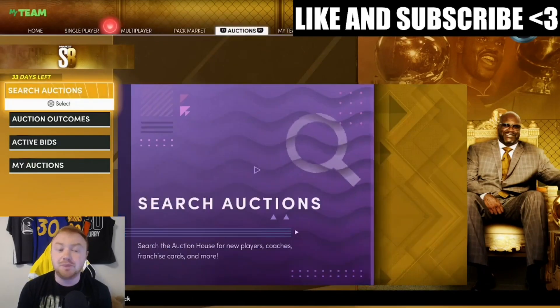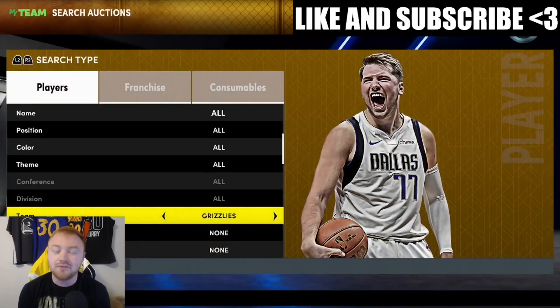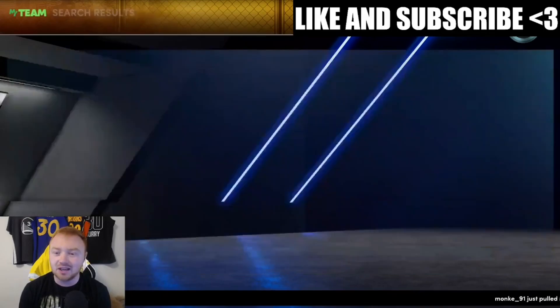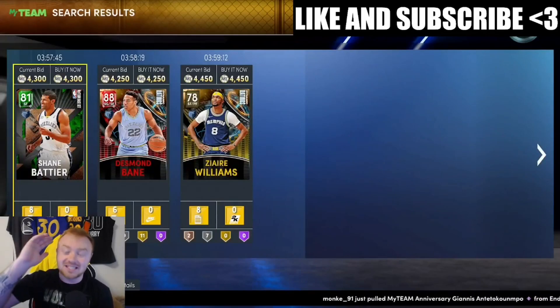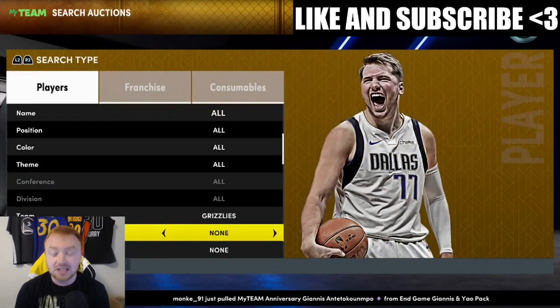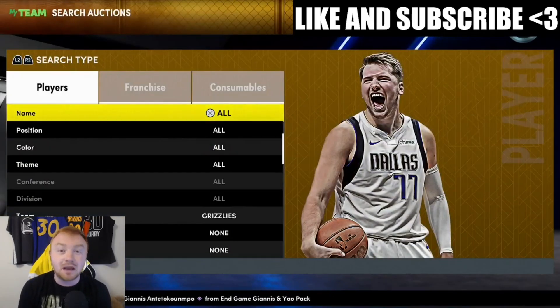If you're looking to just build up MT and avoid playing the game — completely understandable — one filter is definitely the Grizzlies snipe filter. This snipe filter is really good. The value did crash a little bit yesterday but it's actually going back up. These cards are going for 4,000 MT or more at a minimum. Put 500 MT as your minimum and 2,500 as your maximum and just snipe — anything that shows up is an almost 2,000 MT profit, which will help you start building MT.